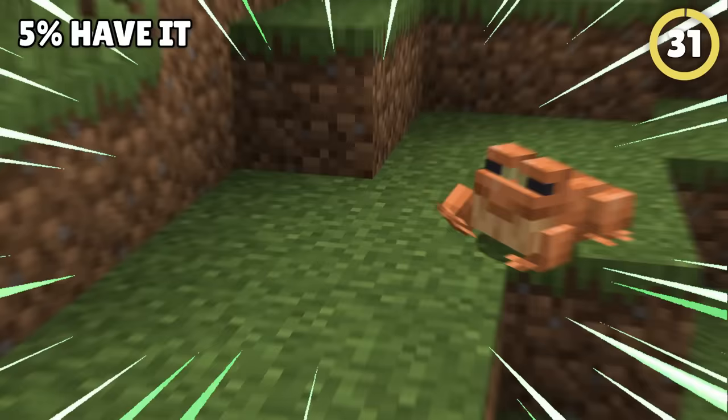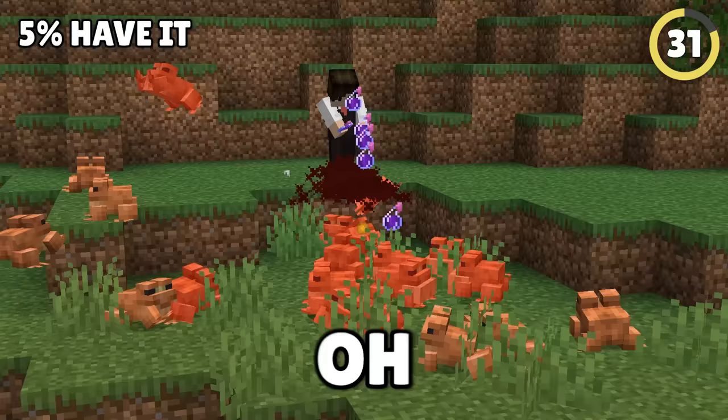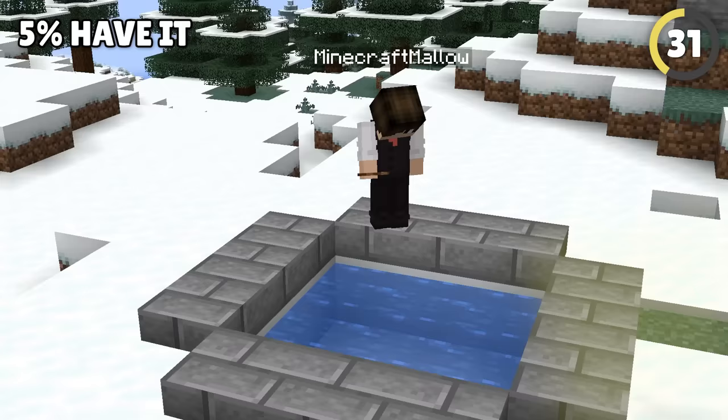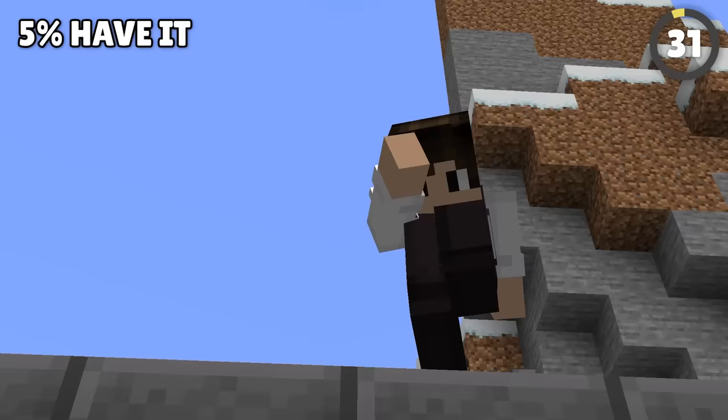Frogs! Look at them — all cute and tan. But if you want a rare green frog, you actually have to become their dad. Grab a tadpole and a bucket, take it to a cool biome, put them in a pool and watch them grow up green. Oh, and don't let the pool freeze over. My babies!